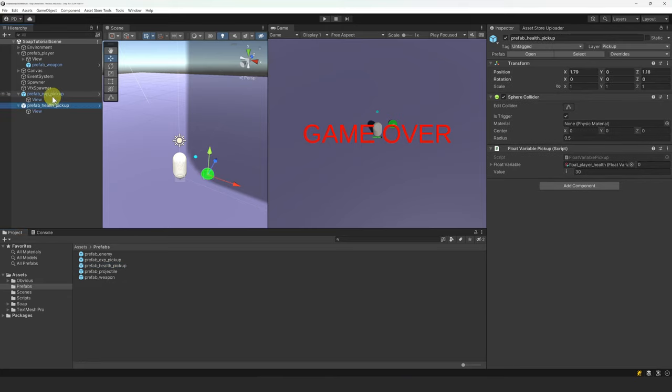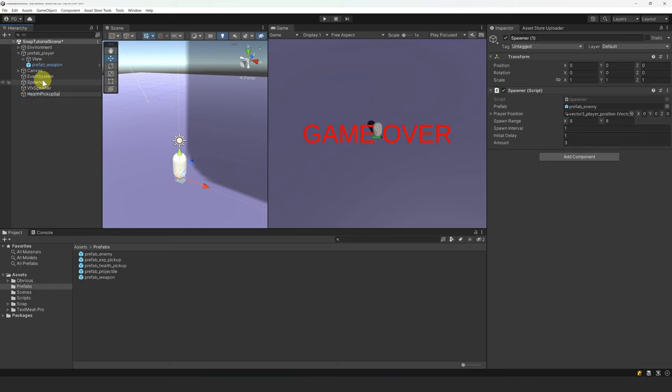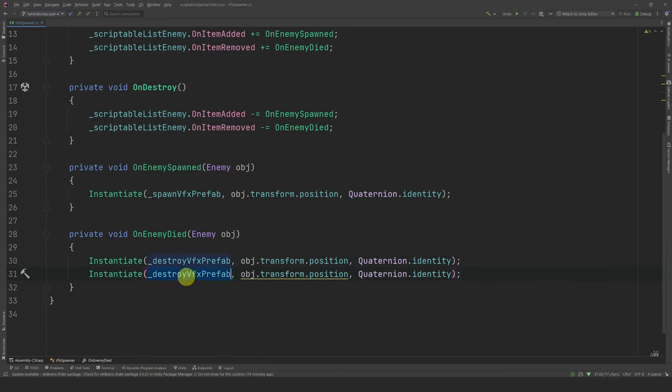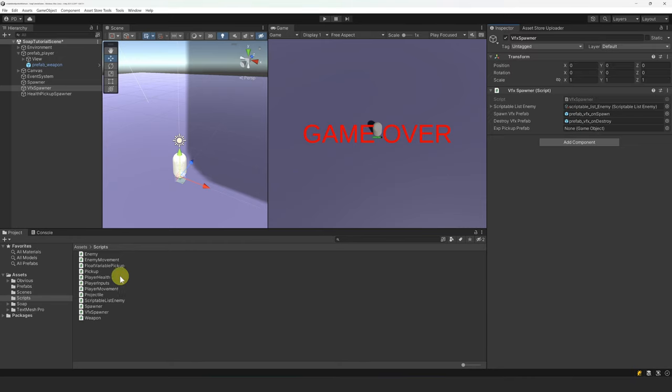Now that they are set up, we can delete both prefabs from the scene. For spawning the health pickup, we duplicate our spawner game object and rename it to health pickup spawner, then simply change the referenced prefab to the health pickup prefab. For the spawn range, let's go between 7 and 15, a spawn interval of 7, an initial delay of 10, and an amount of 1. For spawning the experience pickup, let's select our VFX spawner and open our VFX spawner script. Let's create a new reference to a game object and call it xpickup prefab. Then in the onEnemyDied method, we can instantiate this prefab. Note that this is a shortcut — ideally we should create a new component responsible for spawning the experience prefab. Finally, drag our experience prefab into the new slot.